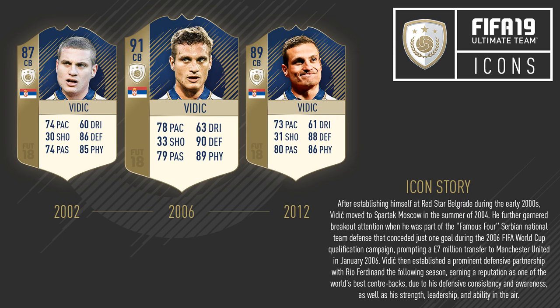The second icon is going to be Vidic of Manchester United. He didn't play for Manchester United for all of his career, but he had quite a long spell there. The 2006 and 2012 cards were both Manchester United. He was signed after a very successful World Cup campaign with Serbia, where they hardly conceded any goals. He formed a great partnership with Rio Ferdinand over many years, winning loads of Premier League titles. He was famously sent off three or four times against Liverpool, including that 4-1 Liverpool win. A 90 defending and 89 physical would certainly be deserved for his prime icon card.